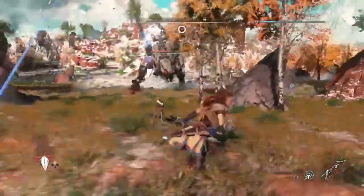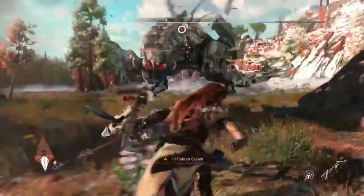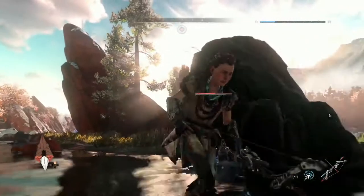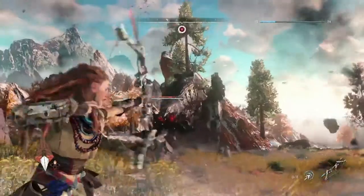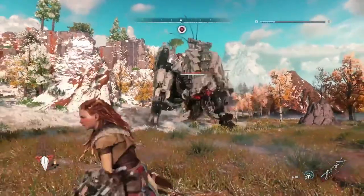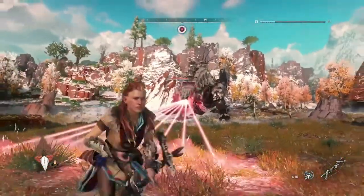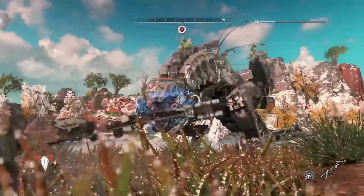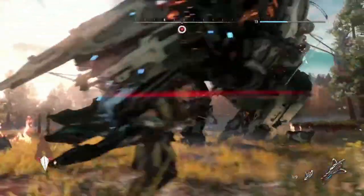Fighting the Thunderjaw is an awe-inspiring experience. It has 12 attacks, a number of which you hadn't seen before — not just a tail swipe, a foot stomp, and a Dislauncher attack. Shooting off those Dislaunchers is incredibly important for a second tactical reason: it has a 360-degree absolute assault with that Dislauncher that makes it incredibly difficult to get close. Even after removing the Dislaunchers, it still has a rail gun and a mouth laser. So Aloy is going to try to find a way to tie the machine down to get a brief window to figure out her next move.